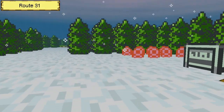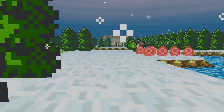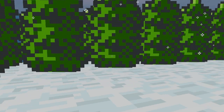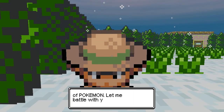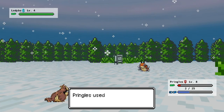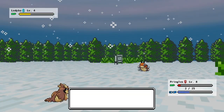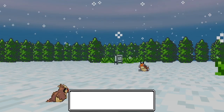I actually saw a Teddiursa in here earlier, which is only in Pokemon Crystal, which lets me know that there are Pokemon from Crystal in these routes as well. So you kind of have to look into all three games together to know what Pokemon are in each route. We also have a Ledyba here — that's a nice little Pokemon. I would assume Spinarak is in here too, as they're counterparts. Unfortunately, Pringles is dead now.